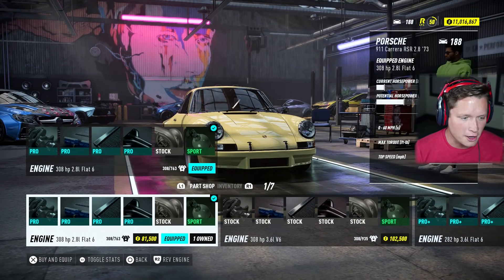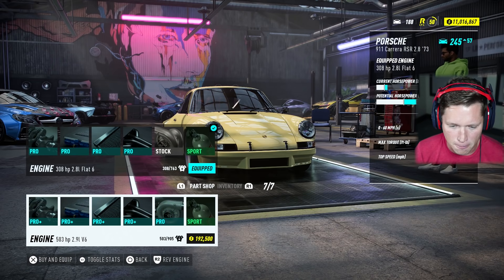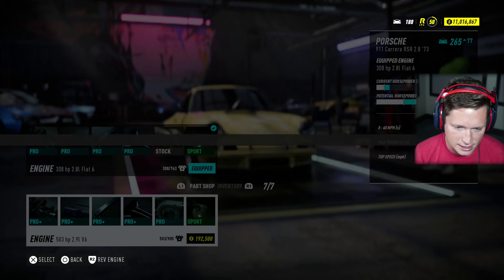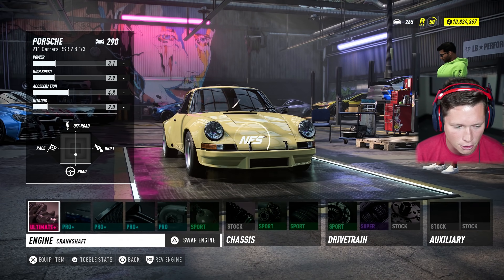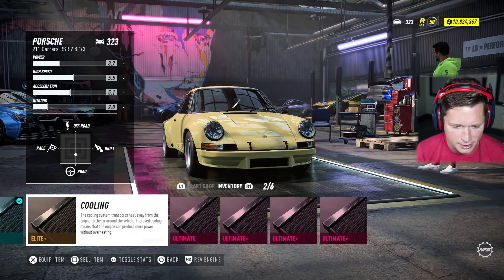Stock, we've got a 308 horsepower, 2.8 liter flat six engine in here. I do think I'm going to upgrade this thing. We're going to try to get as much power to the ground as possible. So we're going to do a little engine swap here to a 503 horsepower, 2.9 liter V6. So $192,000 down the drain there. We are going to go through and throw ultimate parts on every piece of this thing.